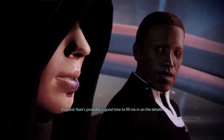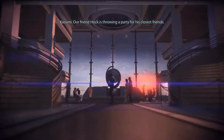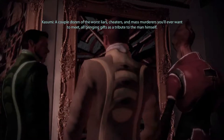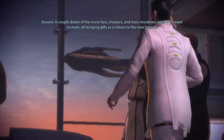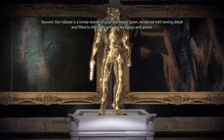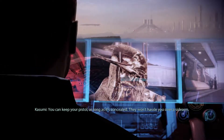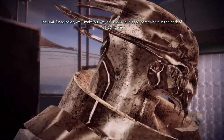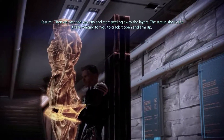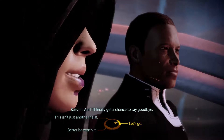Now's probably a good time to fill me in on the details. Our friend Hawk is throwing a party for his closest friends — a couple dozen of the worst liars, cheaters, and mass murderers you'll ever want to meet, all bringing gifts as tribute to the man himself. Our tribute is a lovely statue of Saren, rendered with loving detail and filled to the brim with our weapons and armor. Once inside, we'll make our way to Hawk's vault door somewhere in the back of the ballroom, case the security, and start peeling away the layers. Then we just waltz into the vault and take back KG's Greybox, and I'll finally get a chance to say goodbye.